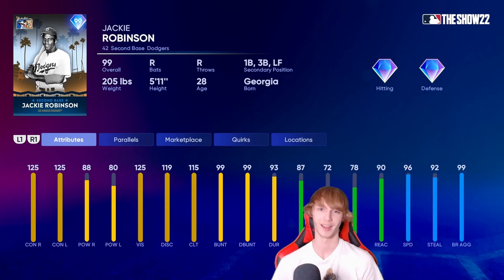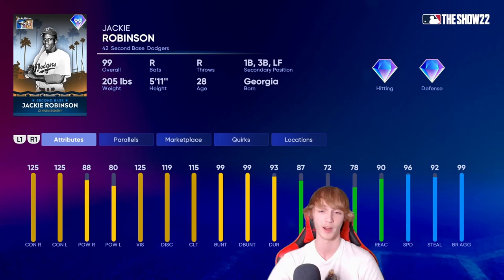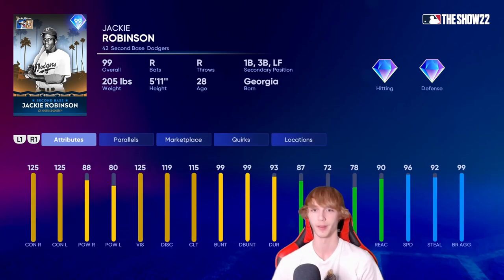And you can't go with anyone other than Jackie Robinson for number one. He's a second baseman who can also play first base, third base, and left field — a ton of secondary positions. 96 speed, 92 stealing — come on, man. You can't get any better than this Jackie Robinson card at second base or shortstop. 125 contact right and left — that's maxed out, seriously. 88 power right and 80 power left. He's got nine good quirks, including Speedster. Jackie Robinson — there wasn't going to be any other guy at number one. Who else could you possibly put here?